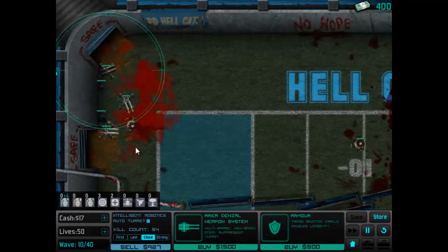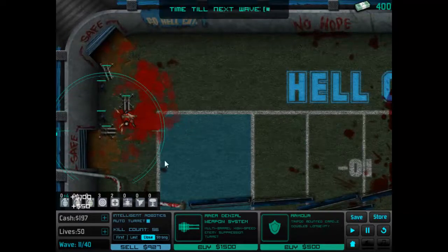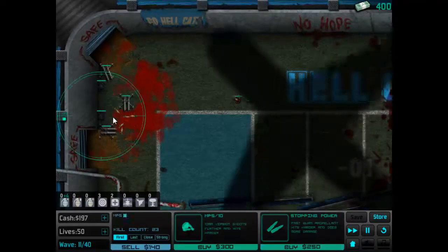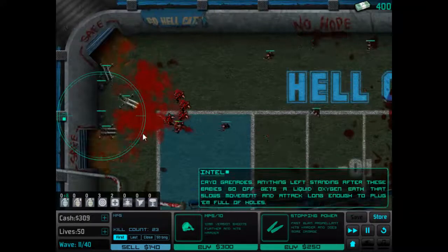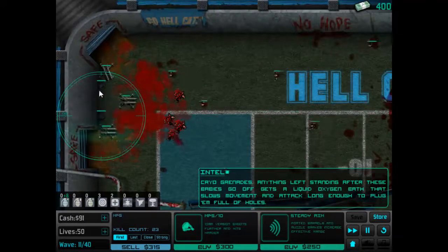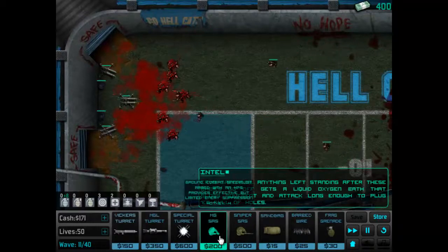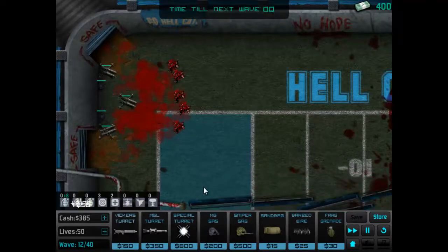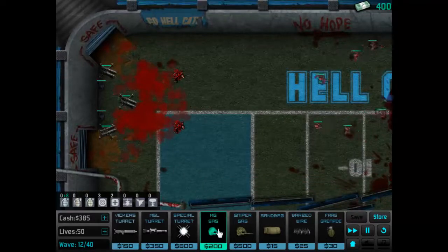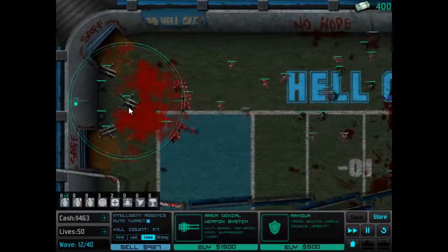Oh I didn't actually lose there, but I may actually lose some there. I thought I lost some lives but it doesn't matter. So it would be useful to have a few sandbags, just walling off that exit on both top and bottom, just to make sure that nothing gets through. Keep in mind that they will go for those sandbags and try to destroy them. Obviously once you have high enough turrets it doesn't matter anymore, because you will shoot them down before they can actually kill the sandbags.